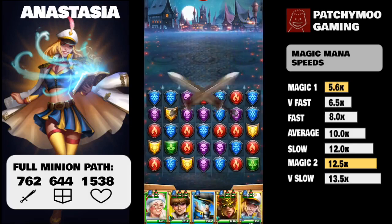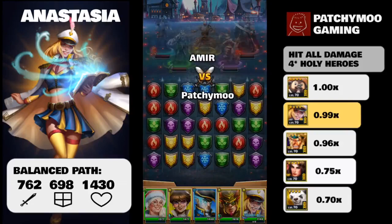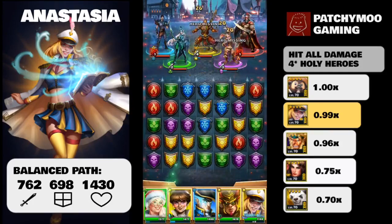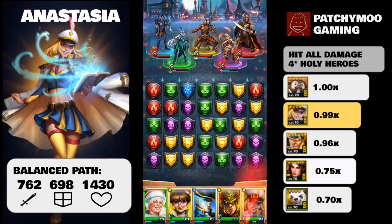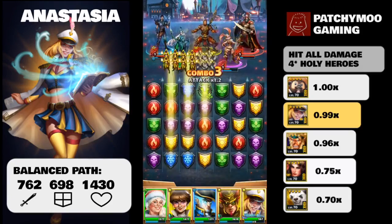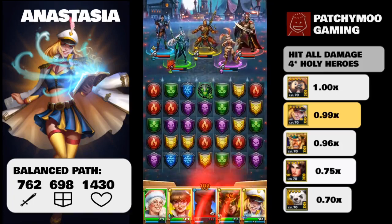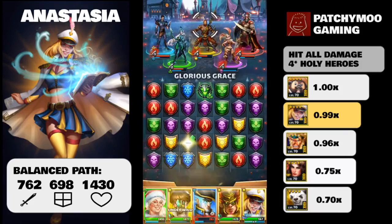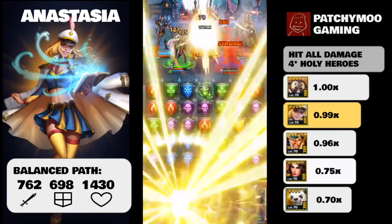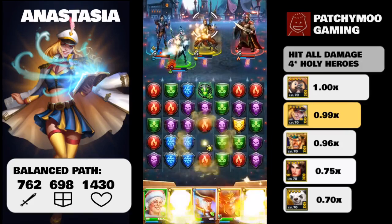In terms of base stats, fully leveled up without emblems, Anastasia has an attack of 667, which is 8th out of 17 current holy four-star heroes — very much in the middle of the pack. Her defense is worse at 626, which is 13th out of the 17, putting her in the bottom group. Her HP, however, is much better, ranking 3rd at 1319.